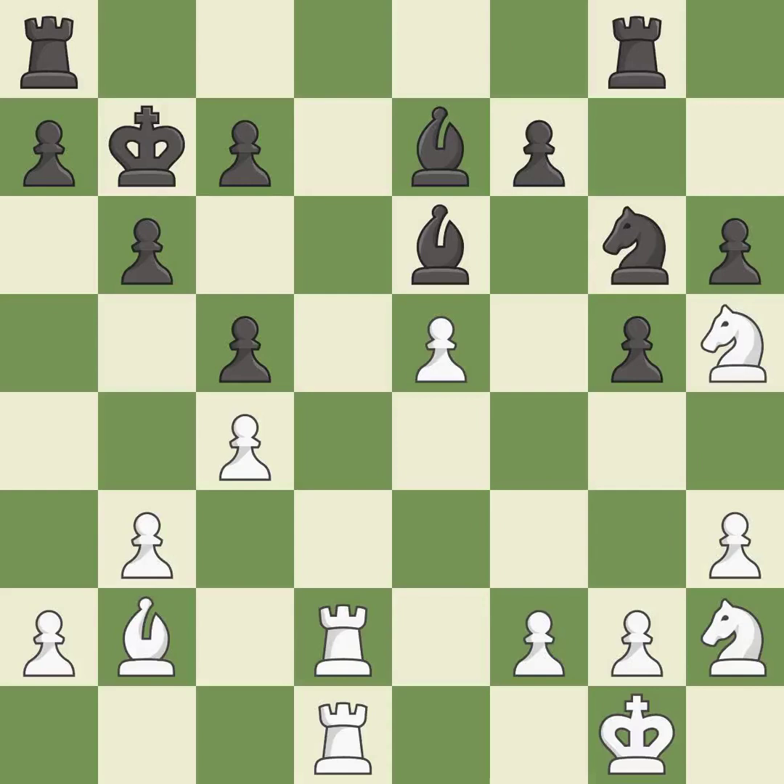The rooks can see each other now, allowing them to provide mutual defense. This allows the knight to control more squares. This threatens to take an outpost with a knight. The game was close to equal, but now black is in a losing position — it is a mistake.